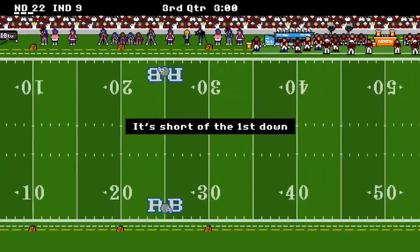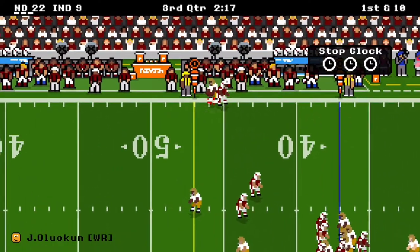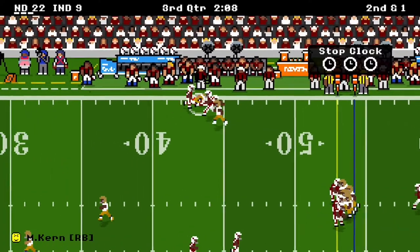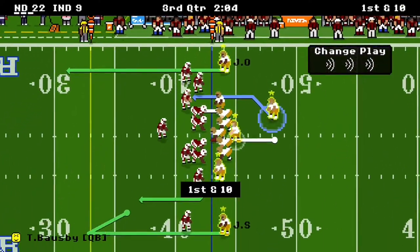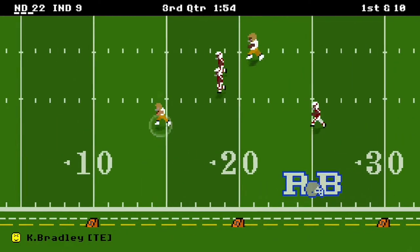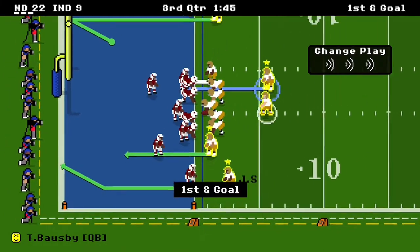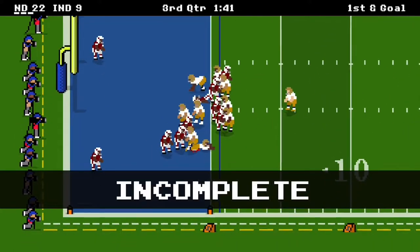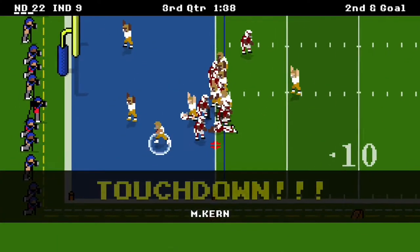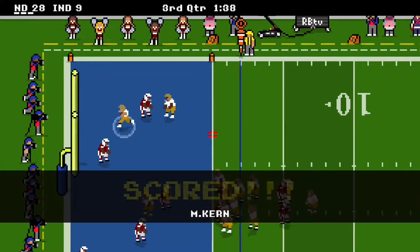Indiana runs out of time and punts to start the second half, so we're back with the ball, already up 22-9. Oluokun catches a gain of nine — second and one. We check down to Kern: 11 yards and a first down. Cameron Bradley is wide open — our tight end — with a great block followed by a missed tackle, and Bradley is down inside the one for a gain of 42 yards. We throw it short — incomplete — then run with Kern for a touchdown. It's 28-9. We go for two and hit Kern — 30-9.